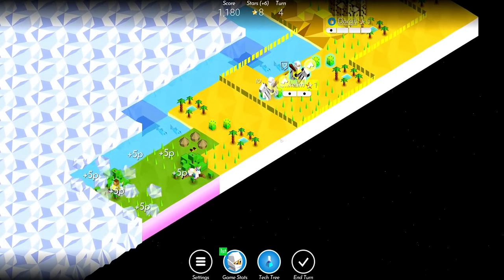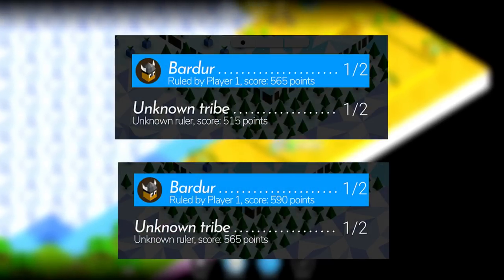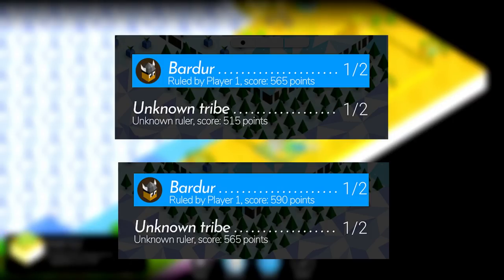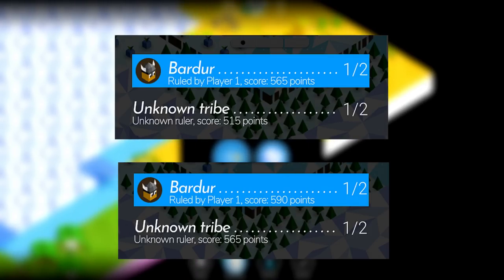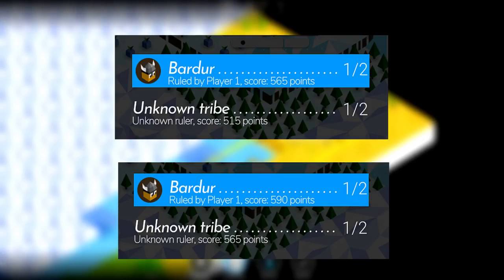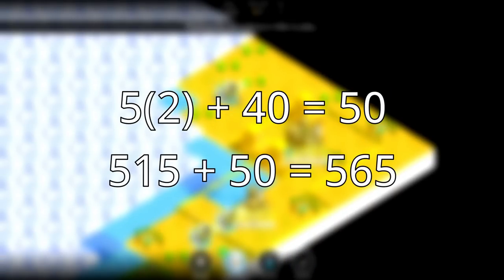You can deduce every move your opponent makes by simply watching their score increase. Here's an example. In this game, my opponent's score went from 515 to 565. Thanks to score counting, I know that they leveled up their capital and selected the workshop perk. You get 5 points for 1 population, and upgrading a city to level 2 grants 40 points. 5 times 2 plus 40 is 50. 515 plus 50 is 565.